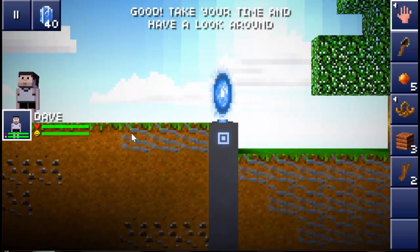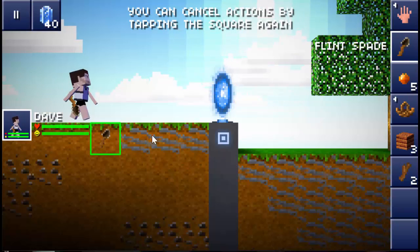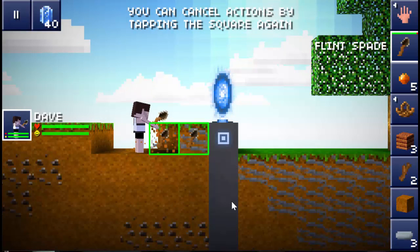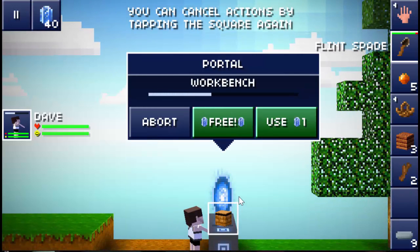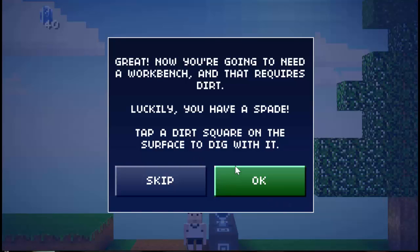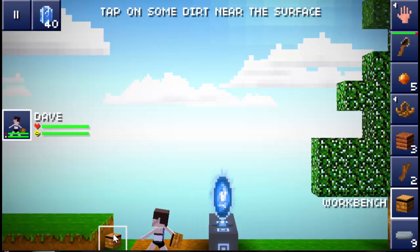From experience — because I've played this game before — we are going to want to just grab a dirt or two and some clay, and we'll get coal beneath. We're gonna spawn in a workbench. You're going to need a workbench and that requires dirt — luckily you have a spade.